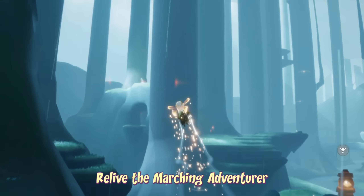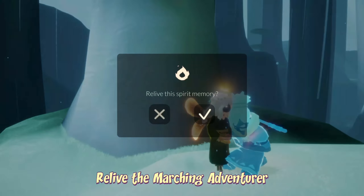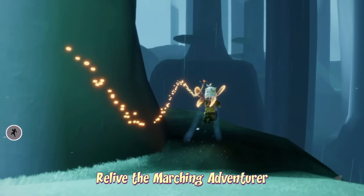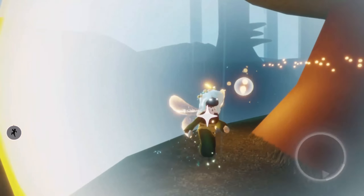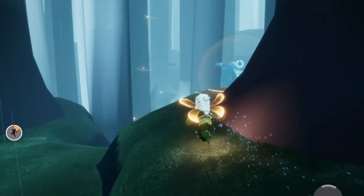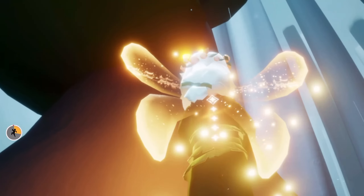Today's spirit to relive is the marching adventurer. We can find the spirit in the forest brook area, just towards the left — this is sort of above where the shy spirit is, the blushing prospector. This one is pretty easy to relive but you do want to look out for the rain, as there's not a whole lot of coverage in this area. All we have to do is follow them and then go across this little piece of wood, and we are done.